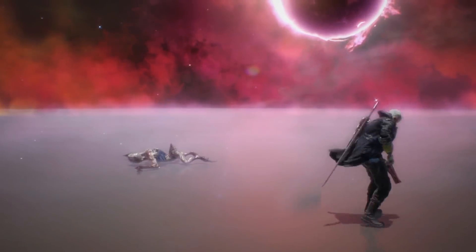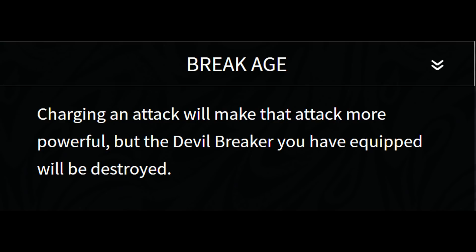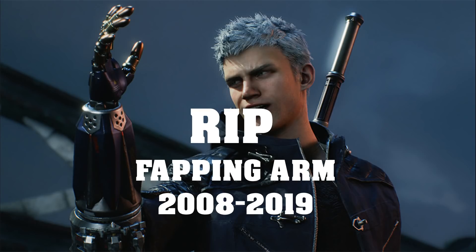Now we move on to one of the more controversial systems of the Devil Breaker — the breakage system. The description states that charging an attack will make that attack more powerful, but the Devil Breaker you have equipped will be destroyed. That does make sense — you have a massive damage output at the cost of a consumable, which is a fair trade-off. From the footage I've seen, Devil Breakers aren't exactly scarce, so it's not the be-all end-all if you end up breaking an arm, especially since you can still fight and still use the snatch mechanic even without an arm.